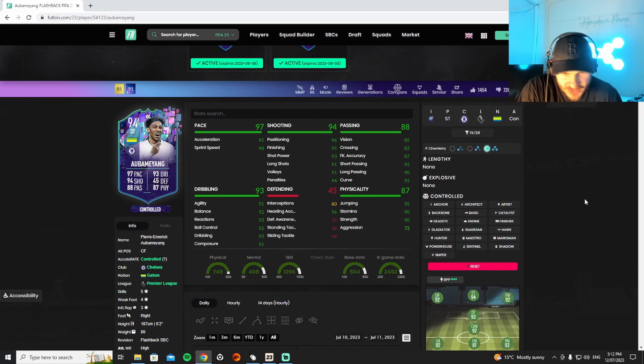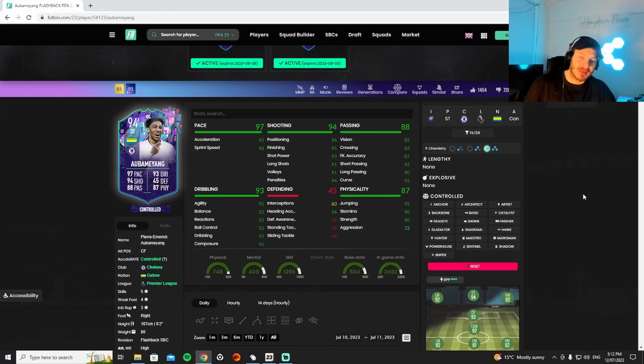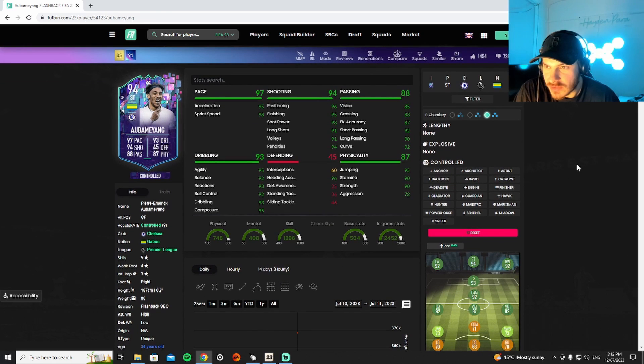It's gonna be controlled — his body type is unique, body type controlled. The high-low work rate is a big thing here, could be a big thing. High-low is what you want for a striker.